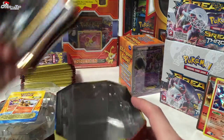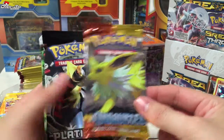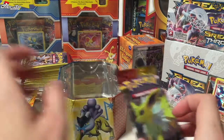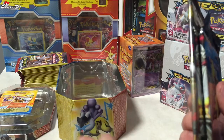Let's see what packs we have: Heart Gold Soul Silver, Heart Gold Soul Silver Undaunted, Platinum, and a Platinum Arceus. All right! Let's go with Platinum and Heart Gold first, and then we'll do the others.